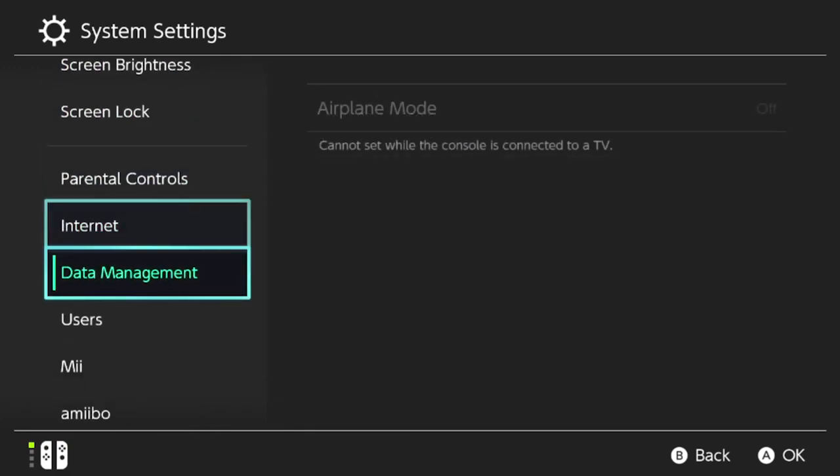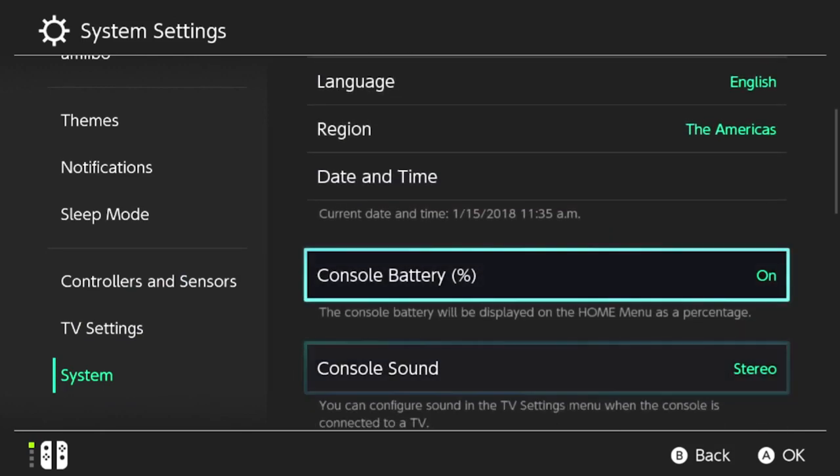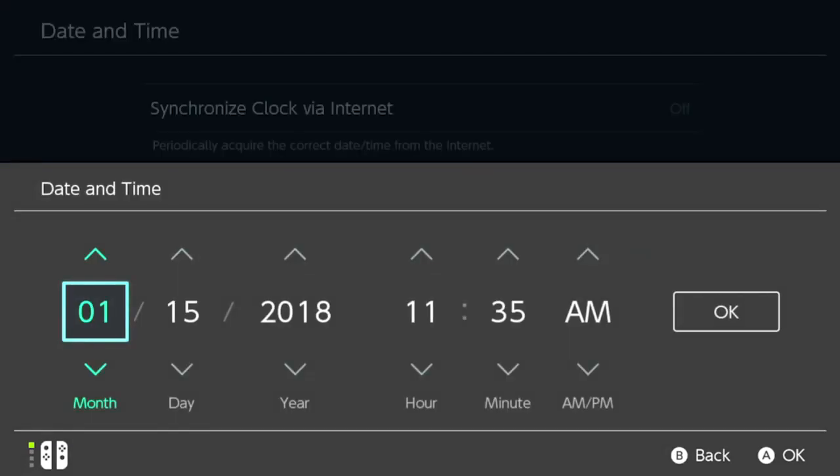Go down to the bottom, which is System, and under System you're going to want to go to Date and Time, and make sure to turn off the synchronized clock of your internet. Then you're going to change your date and time — move it a month ahead, move it a day. I'm going to move it a day ahead in this case. Hit OK.